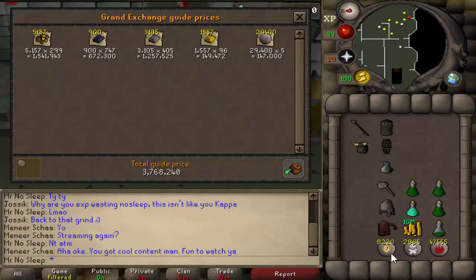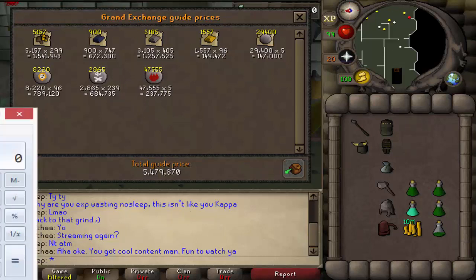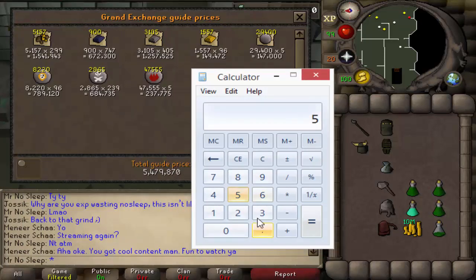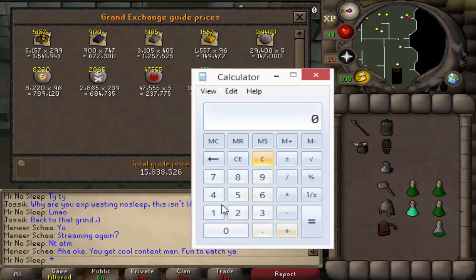147k in pure essence — you can debate if those are worth picking up, as they're about the same price as gold bars. Looking at the chaos runes and death runes — a decent amount of chaos runes, not that many death runes. And 50,000 fire runes, which is more than the gold bars and the pure essence. So that's 5.5 mil — let's just round up — in normal drops. And then the 10.3 mil in alchables makes it 15.9 mil total.